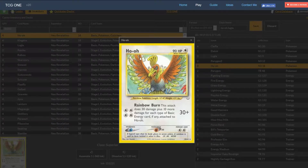Ho-Oh is a 90 HP basic, which is really good. Retreat cost is pretty high, weakness to water on a colorless seems a little weird, but we do have resistance to fighting. The attack is pretty cool - it does 30 damage plus 10 more damage for each energy type of basic energy card attached to Ho-Oh. So your base damage is 30, but if you have different energy types for each cost, your damage output when you attack is 70, which is a really high output. 70 is above the 40-50 you normally see in most decks.